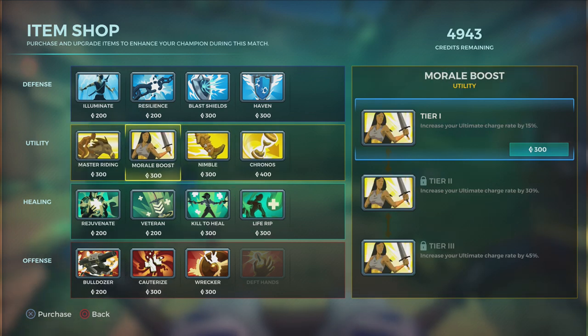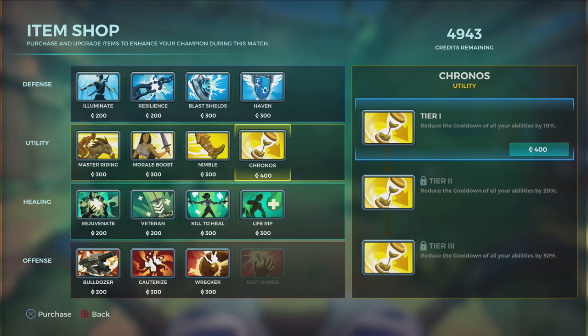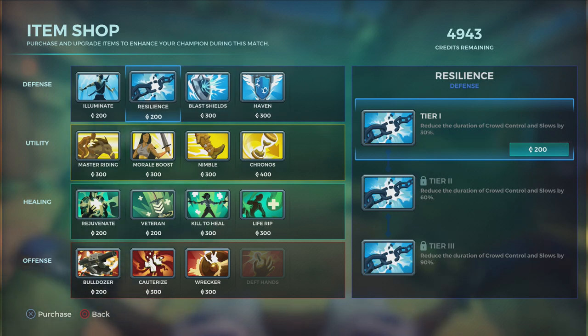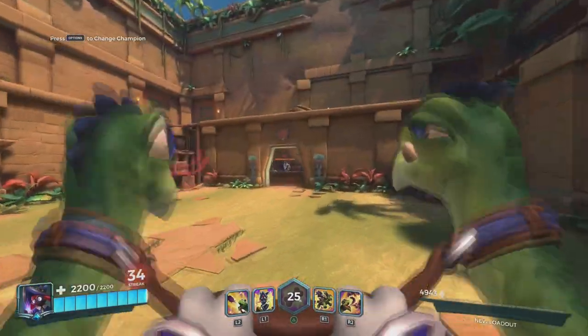For yellow items, I only use Morale Boost on one map — that really big ice map — for the increased charge rate with the Yummy legendary, so you get a lot of ultimates. I don't use Nimble a lot; I always use Chronos because her abilities are neat and especially if you're going to heal, Chronos lets you heal a lot more. For blue items it's pretty much your choice depending on the enemy team: Blast Shield for a lot of explosions, Haven for a lot of projectile damage, Resilience for a lot of cripples, or Illuminate for a lot of hiding enemies.